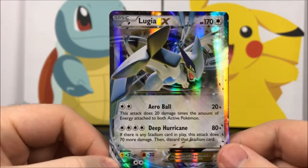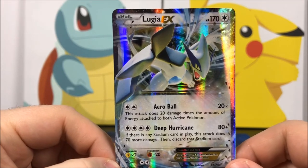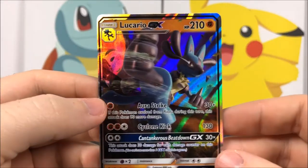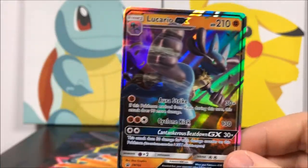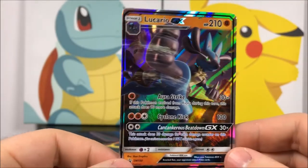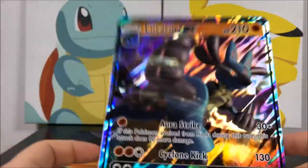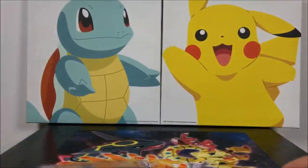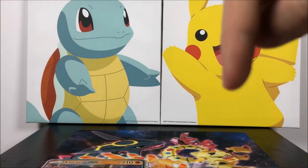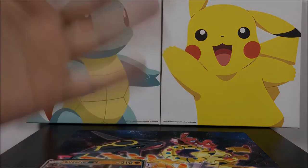So that's it for this unboxing. Of course we got our Lugia EX card pulled out of the Ancient Origins set, which is really cool. Then we got our Lucario GX card out of the set, which is of course the promo feature card — you can see the promo there — and of course the oversized version of it as well. So that's gonna be it for this Lucario GX box opening. If you enjoyed, let me know in the comments down below, and don't forget to subscribe to see more Pokemon card openings. We'll see you next time.